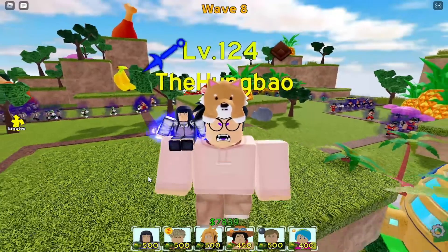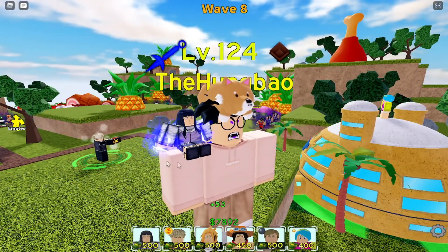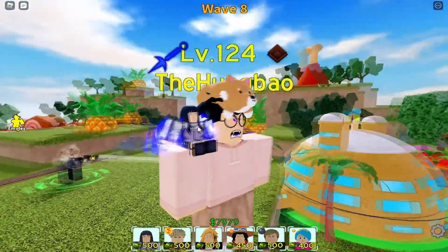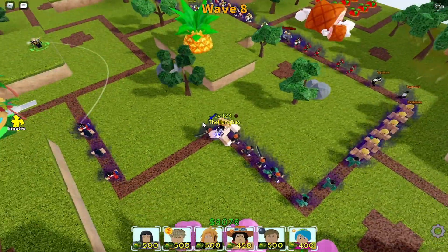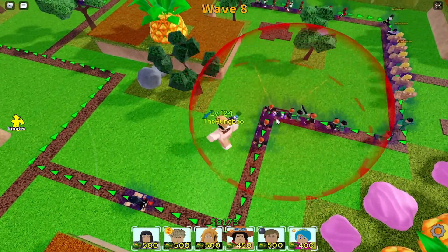What's going on, you guys — we got the new five-star Hinata out. You can see her here on my shoulder with her gentle fists aura on, it's pretty cool. Let's get straight into showcasing her. She's a five-star unit and she costs 500 to place down.